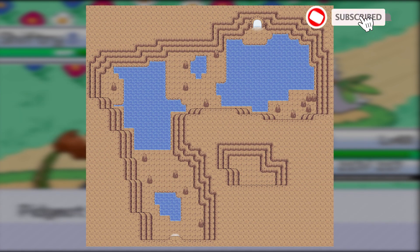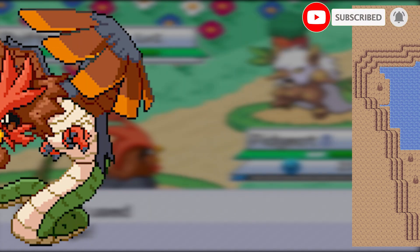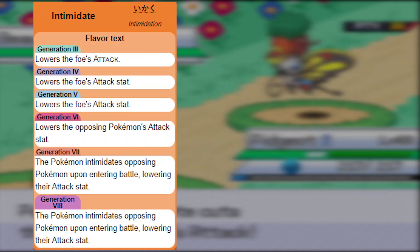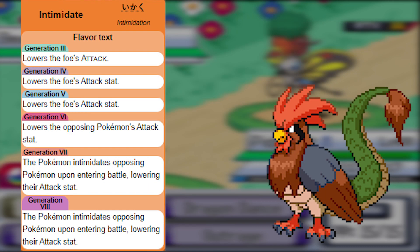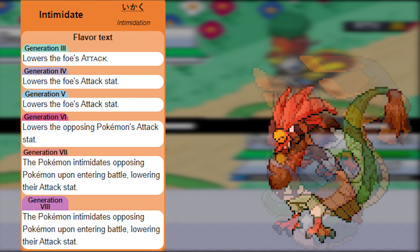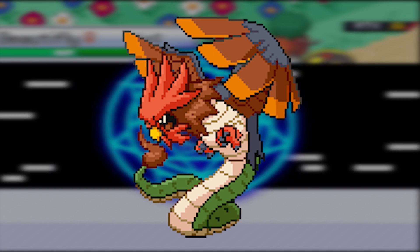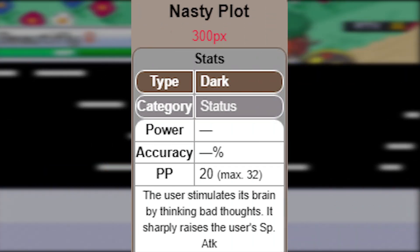Once you have access to Tesseract — in the same cave you get Delta Pidgey — you can get a Mega Stone for Delta Pidgeot. The Mega has more special attack and speed, and Mega Delta Pidgeot has Intimidate. That means if you already have Intimidate on regular Delta Pidgeot, once you Mega Evolve, it'll activate Intimidate again.